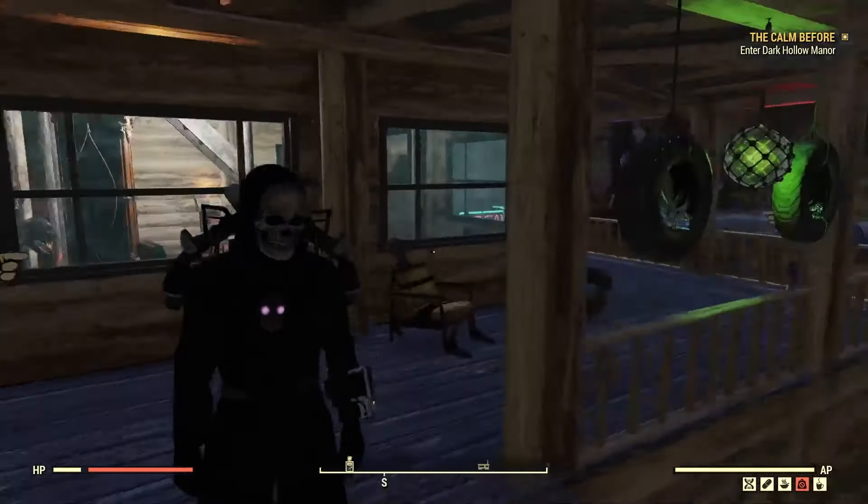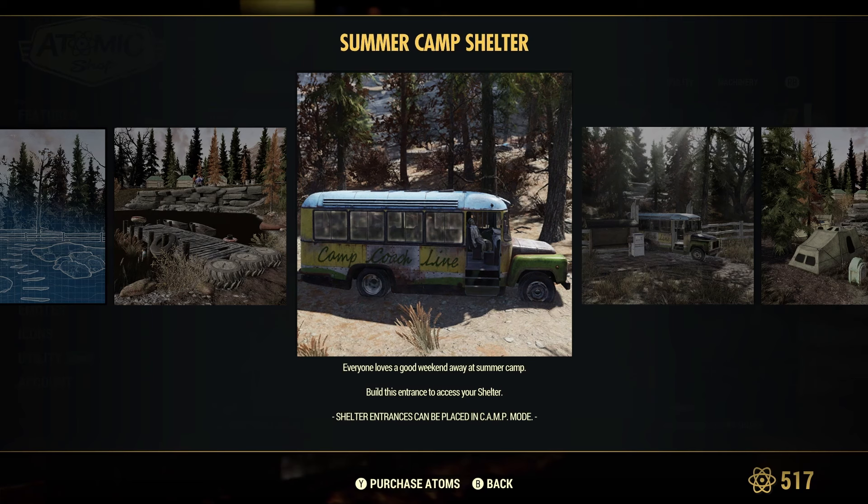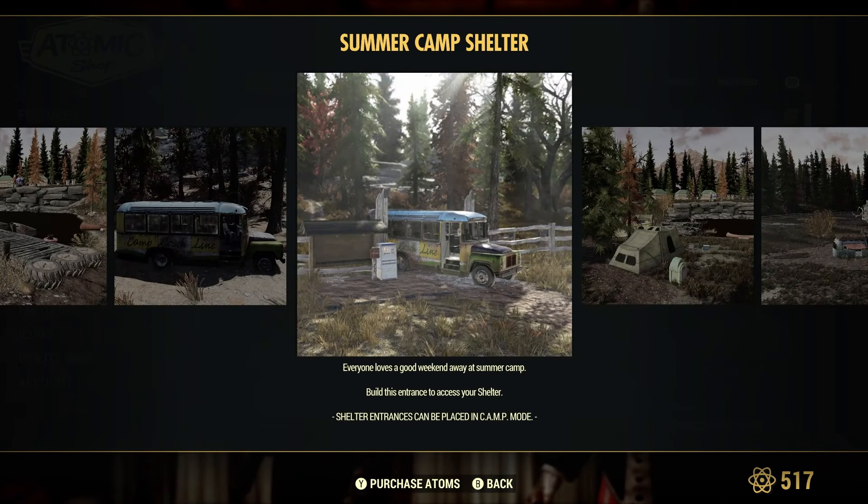In my opinion, this is one of the coolest shelters we've had so far. The shelter itself is a summer camp theme, which is really cool. I don't think the pictures actually do it justice for the actual size. The coolest thing is you get there using a bus — a little nod to summertime transportation. This is going to run you about 1500 atoms, the same price as the Flatland Shelter and the Soundstage Shelter.